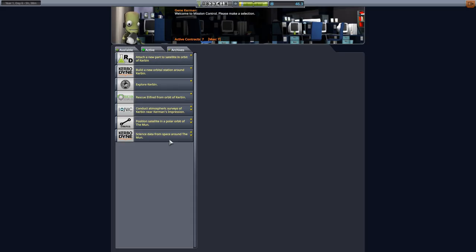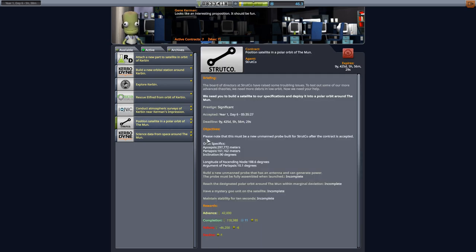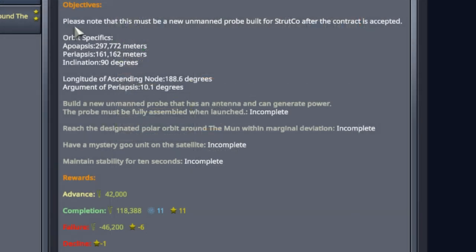Looking at the contract here - position satellite in a polar orbit of the moon. Please note this must be a new unmanned probe built for the contract after it is accepted. You can't take old satellites and move them over to satisfy the contract. Looking at the orbit specifics, we have a specific apoapsis, periapsis, and inclination of 90 degrees - that is what makes it a polar orbit.